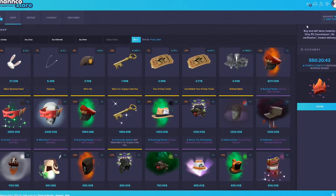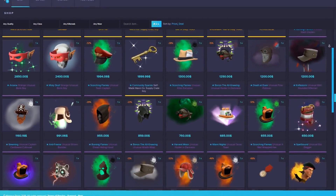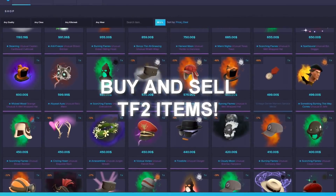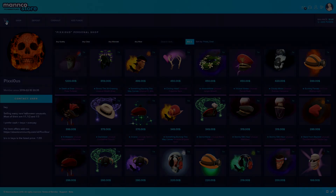This video was brought to you by ManCode.Store, which is owned by the same people as ManCode.Trade. It's essentially an online marketplace where you can both buy and sell thousands of Team Fortress 2 items. It also holds a personalised store where you can send a link to people to show every item that you're selling. The link to ManCode.Store will be down below.